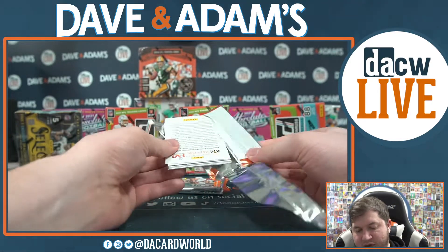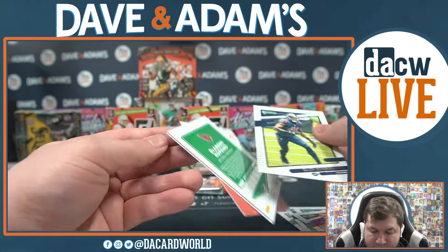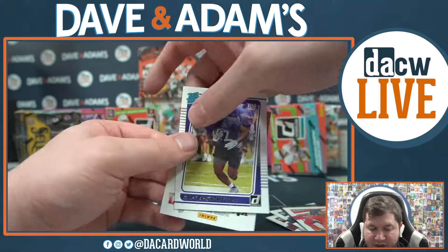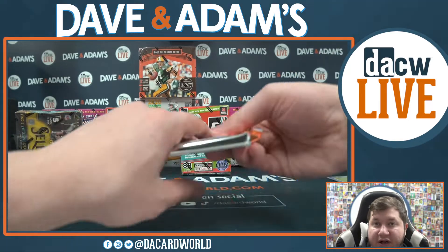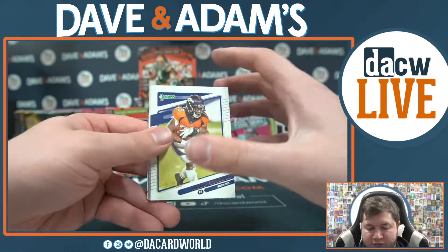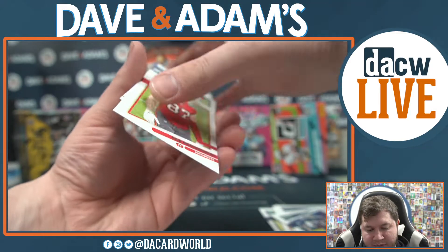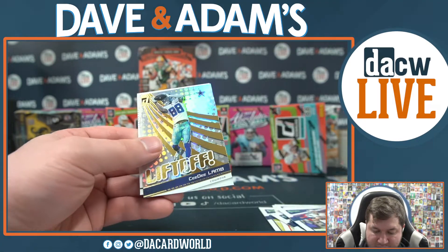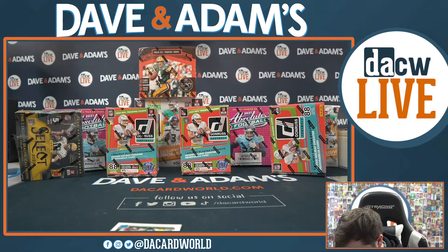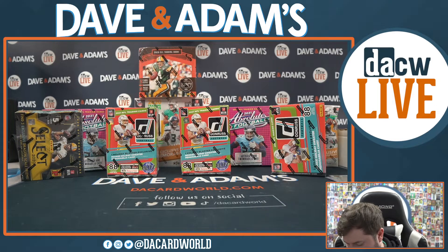DK Metcalf throwback Donruss 91 style — nice DK Metcalf for Seattle. Two packs to go in our second blaster of 2021 Donruss. Cards flying everywhere — champ is here, Mike Evans, DeAndre Hopkins, and Gary Brightwell rated rookie. Final pack: Melvin Gordon, Joe Montana, John Elway, Derrick Henry, Gronkowski — it's gonna be a Tommy B, a nice liftoff CeeDee Lamb, and Amon-Ra rated rookie. Three boxes down, just nine more to go.